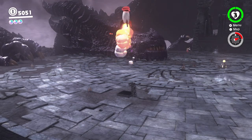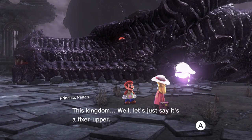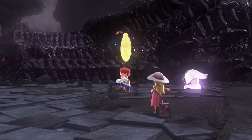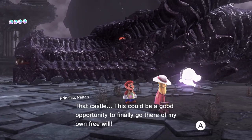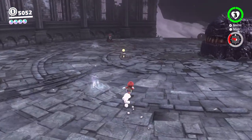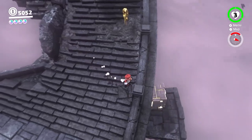Number five is Peach in the Ruined Kingdom, right there — let's go talk to her. 'This kingdom... well, let's just say it's a fixer-upper. As long as I'm with Peach, I'll be fine. I did find a power moon here — I hope it's useful to you in your travels.' We got Peach in the Ruined Kingdom, and that is all the regular moons. This castle — this could be a good opportunity to finally go there of my own free will. Bowser's castle! Why is there only one coin in there? Now let's go find the moon rock — not the power moon, the moon rock.